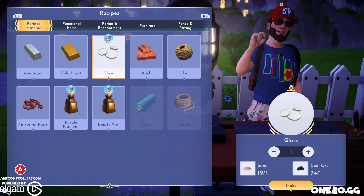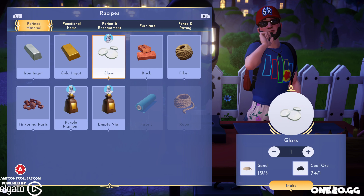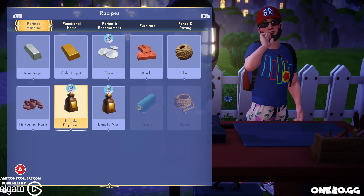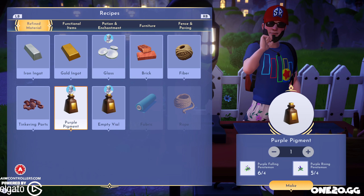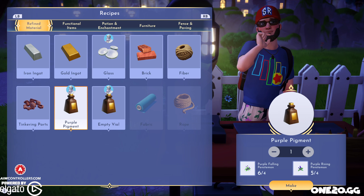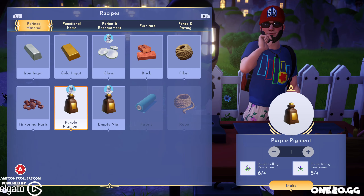The glass you use sand and coal to make. The empty vial you use glass to build. And then the purple pigment — this is what we're going to make by using the purple falling and rising penstemon.